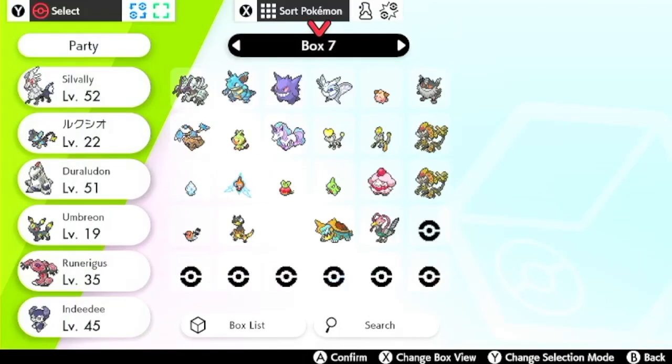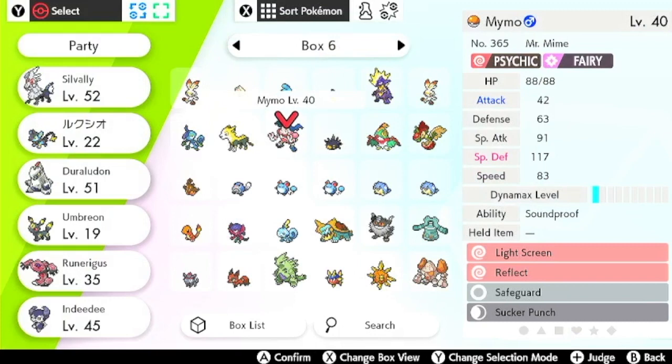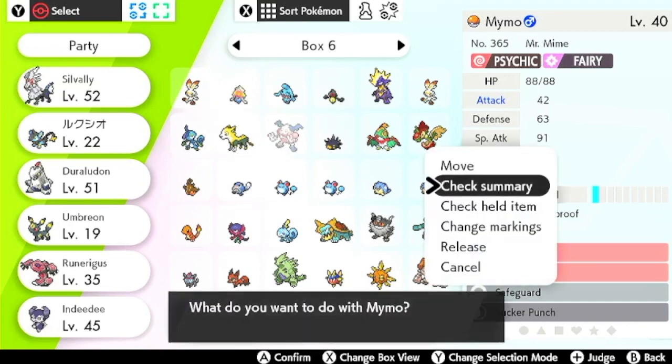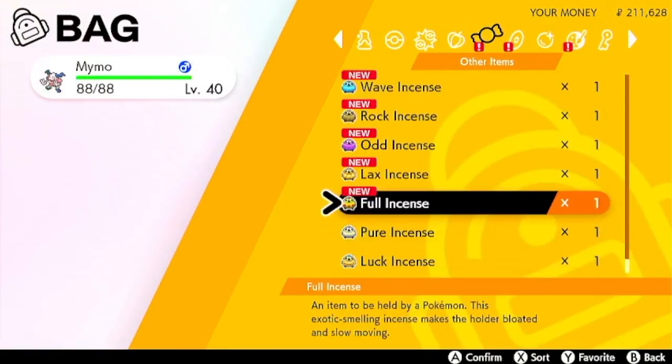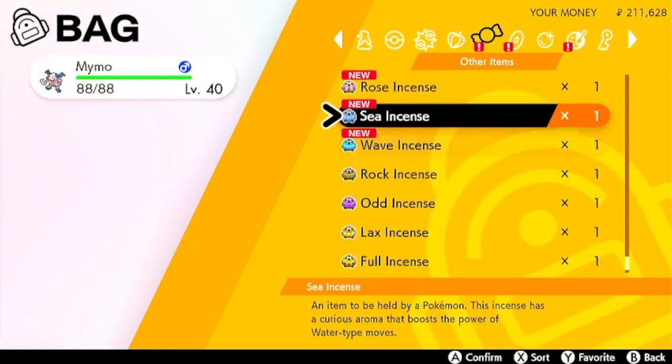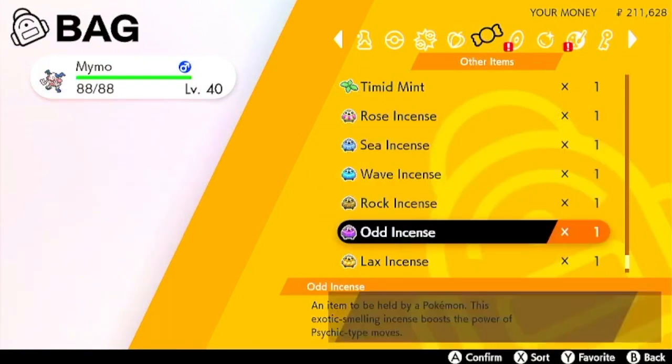So let's come right here. We're actually going to the box for the time being. You guys remember that I actually got Mr. Mime — not Mime Jr., but Mr. Mime — trading the Kantonian form from all the way back, kind of like team Jig there. So I'm actually gonna come here and give it that odd incense I mentioned earlier that I needed. The odd incense is the one I'm gonna need today. Mime Jr. is already set up the same way. Here we go — just give the odd incense away.